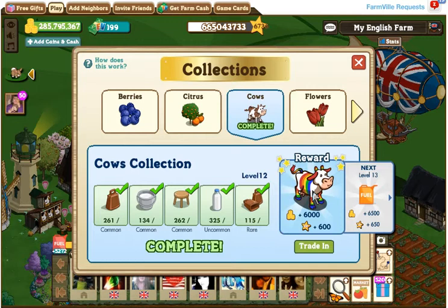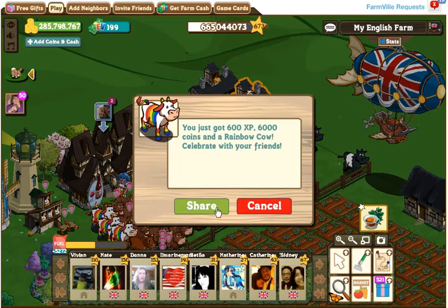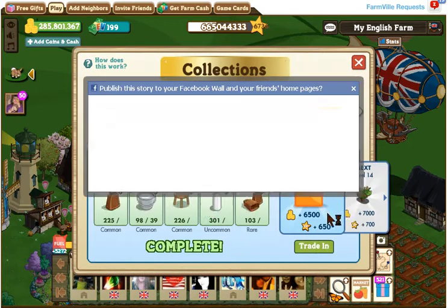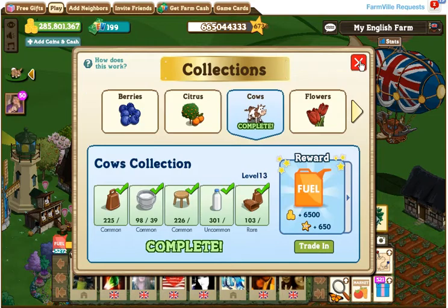Basically, you gotta complete the cow's collection, and that's how you do it. You complete the cow's collection by harvesting your dairy farm. And that's all you gotta do. It's real easy. It takes about a day. Every time you harvest, you're gonna get something.